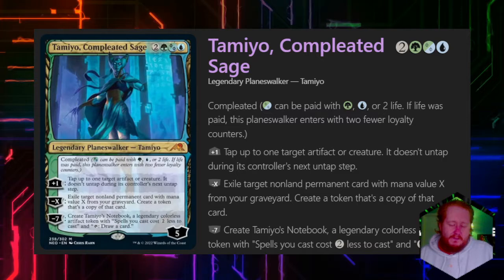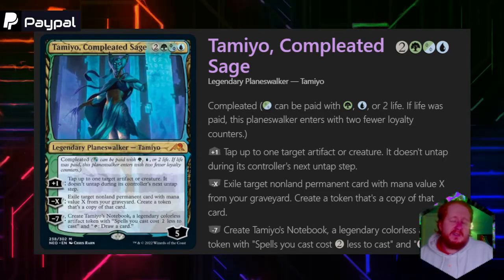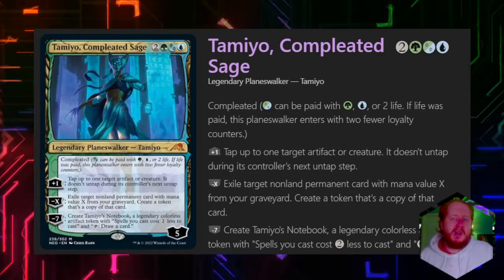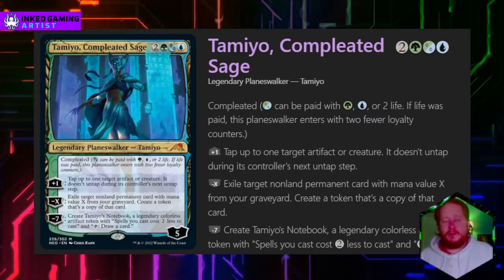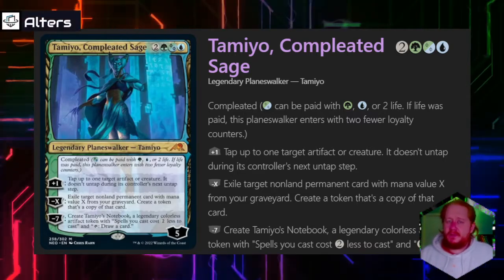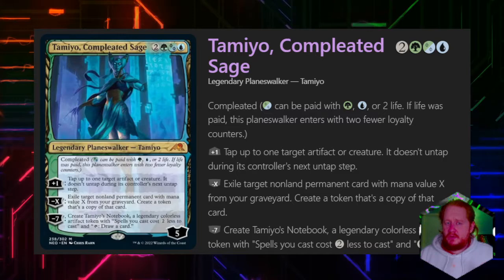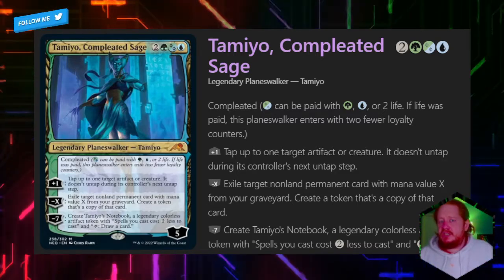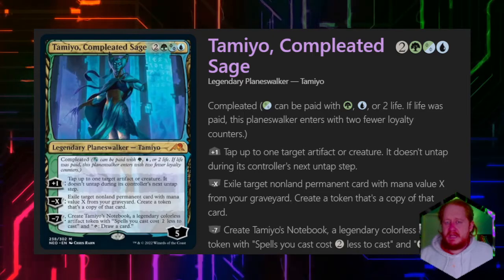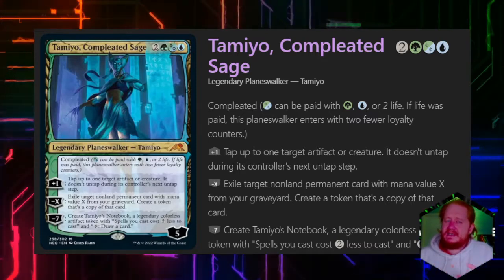Four is an average planeswalker cost when building an Oathbreaker deck — that's about the sweet spot. If it's lower, your deck is going to be a little faster; if it's higher, you'll need to soft-block your signature spell behind your commander until you reach that mana value. At 5 she's not the greatest, but she's a 5-loyalty planeswalker that ultimates at 7, so that's within the realm of possibility. At 4 mana and 2 life — using her completed ability to pay in life instead of mana — she's better, though her loyalty comes in at 3, making the ultimate harder to hit.